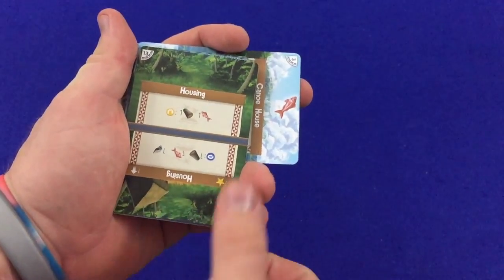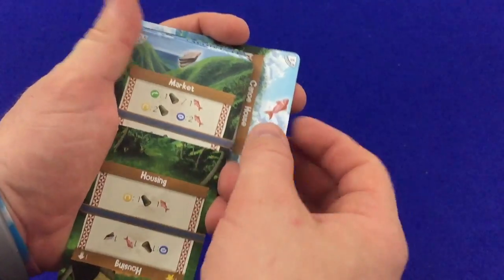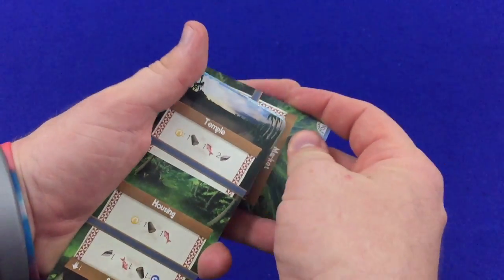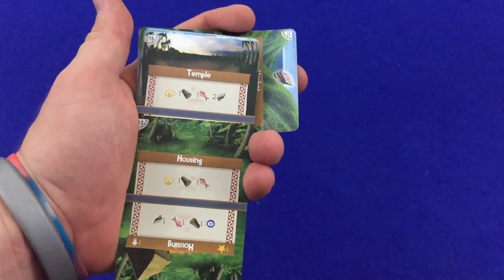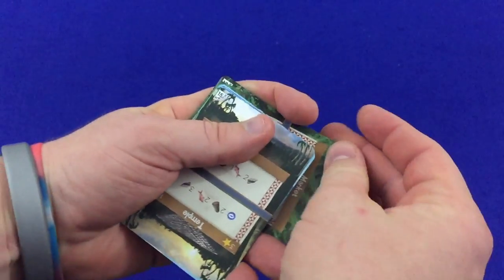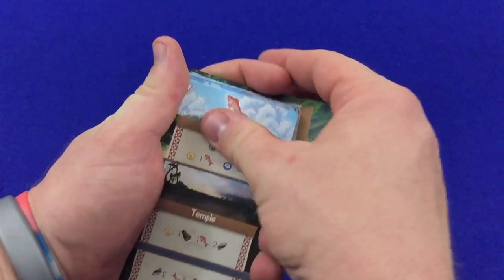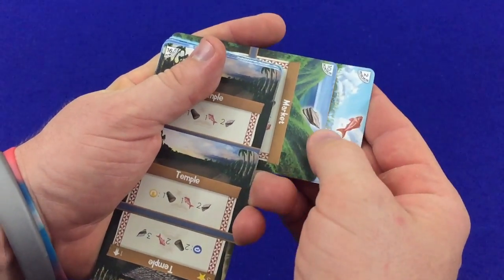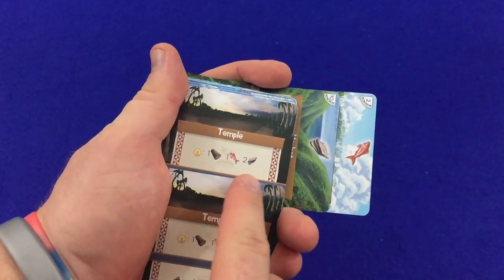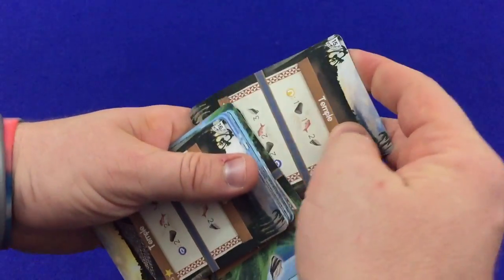So now we've got the housing and a market. One fish will allow us to activate the market and get some stone that we can use. Nothing we can do here right now, so that goes to the back. Go ahead and store that fish. Nothing we can do with either one of these, so that temple will go to the back.